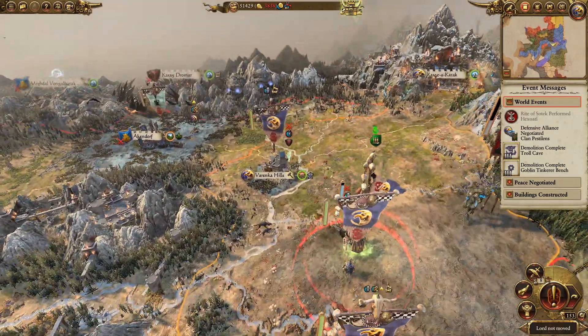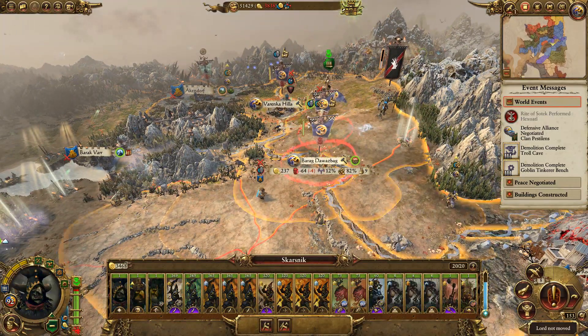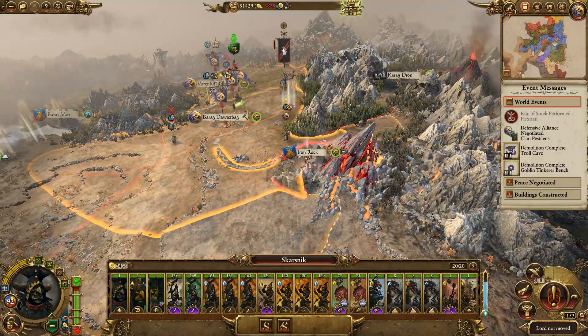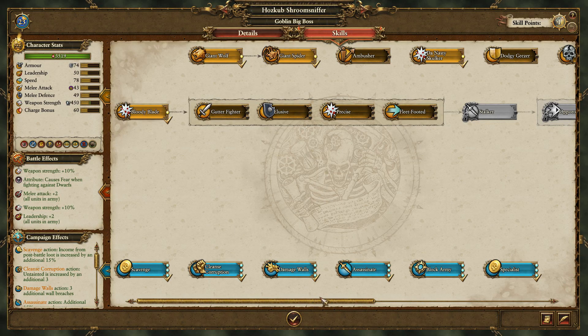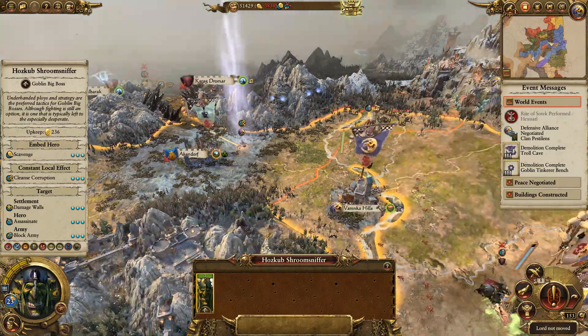We're currently down - a lot of armies are currently in garrison, so that's why. Could we grab Iron Rock? I reckon we probably could. Hoscub, have you got immortality? Yes - we're taking immortality. Keep you alive.